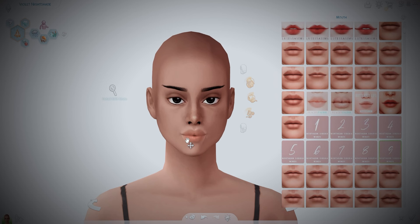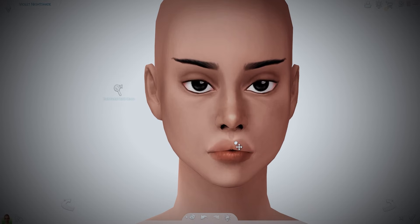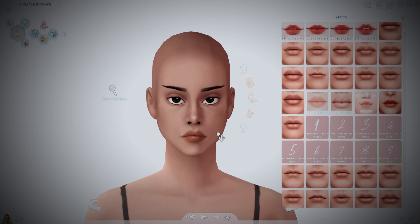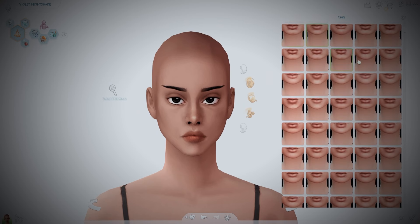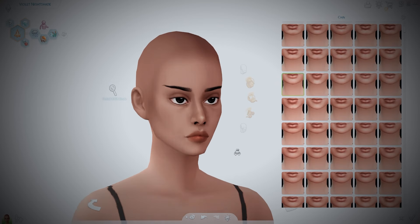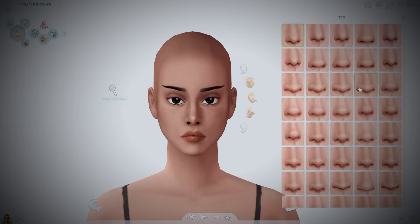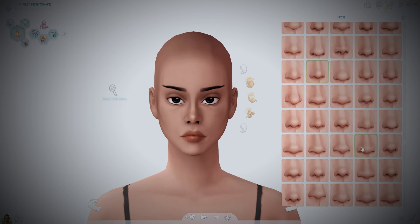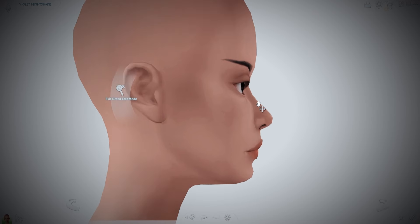Violet is one of 11 sims to have appeared in every single MySims game on the Nintendo Wii, and she's depicted to have ongoing relationships with other sims. At the end of the Cutopia storyline in MySims Kingdom, her and Lord Daniel end up forming a relationship and go on picnic dates every day. In the original MySims game, Violet seems to be unaware of Vincent Skullfinder's crush on her, but they still get along because of their shared interests.